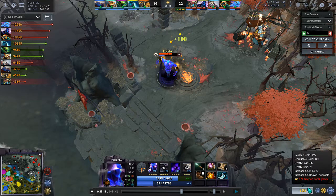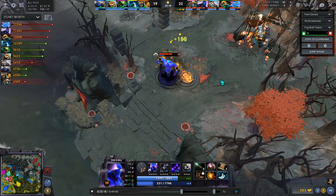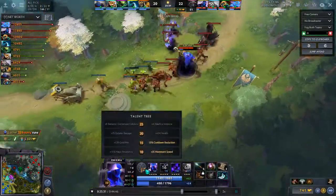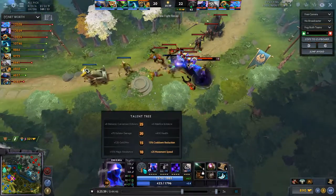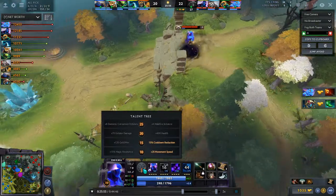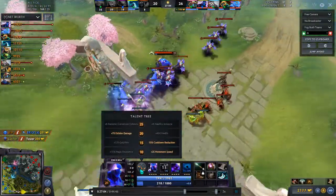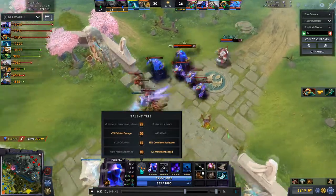Octarine Core also gives you a ton of mana, which matters because later in the game we're going to get Refresher Orb almost every time. With this cooldown reduction build, we excel at two things: one, we are the ultimate pushers of the world; two, we destroy any team fight. Furthermore, our level 20 talent gives each Eidolon 70 damage. As covered in my last video about Lone Druid, units like Eidolons have a different attack type than heroes. And the level 25 talent — plus eight Demonic Conversion Eidolons — means you'll get 11 Eidolons with each cast.